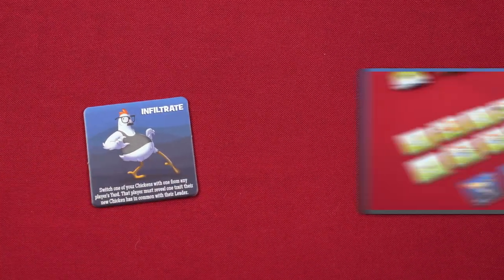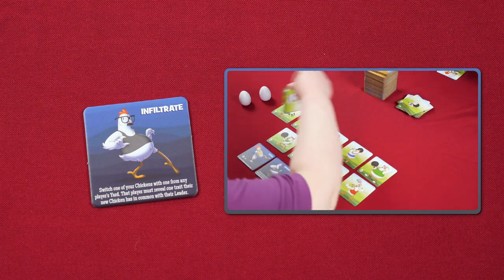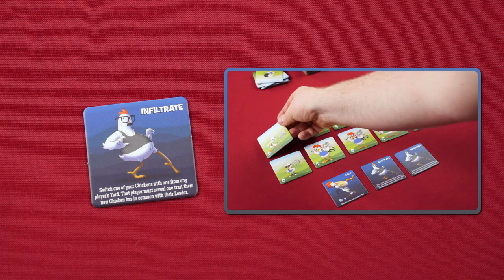Infiltrate lets you trade one of your chickens with one from another player's yard. After doing this, the player you traded with must tell everyone else one trait their new chicken has in common with their leader.